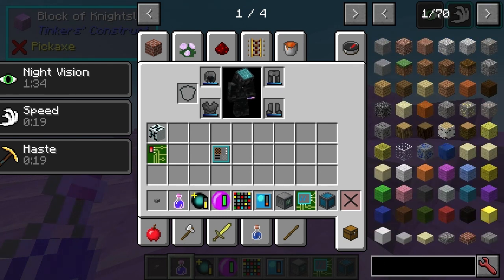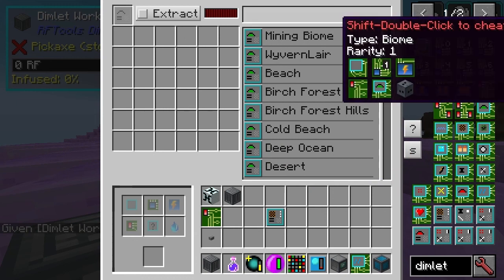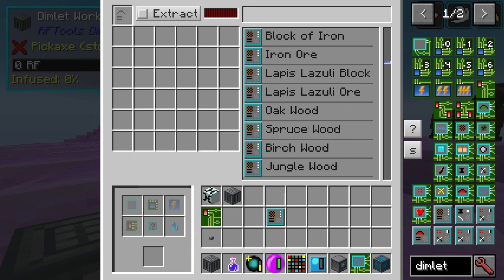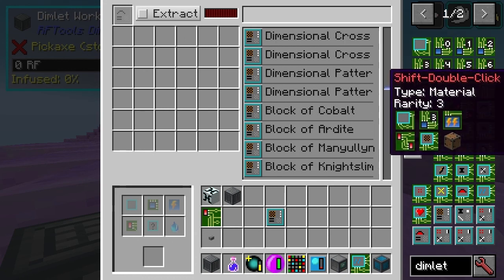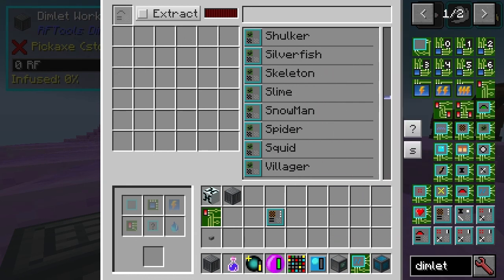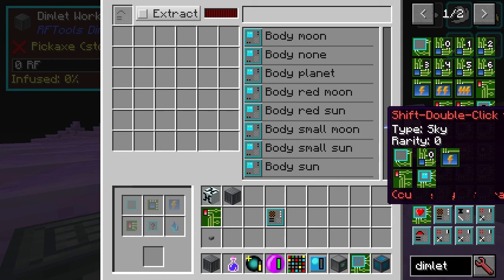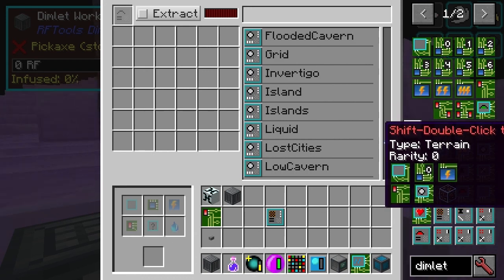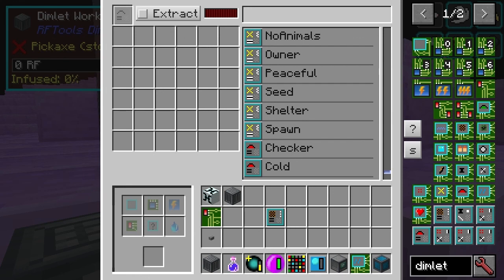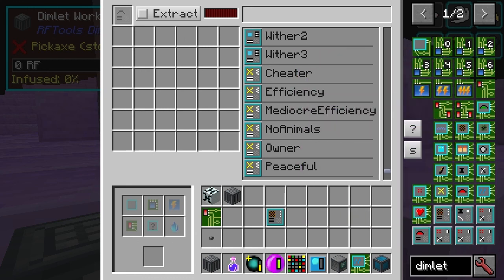I just want to look at the dimlet workbench and mention any dimlets that perhaps are of interest here. There is a mining biome dimlet which is cool. You can obviously use any liquid - like I used manueline. Your base block can be whatever you like. Often what you'll find is that many of these different entities and mobs from additional mods that you've got will be there. And then again, you can alter things in the Dimension Editor. We're running out of energy again. There's special dimlets as well - peaceful, efficiency, all sorts of cool stuff.